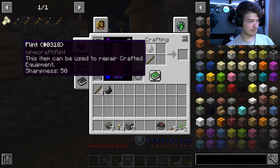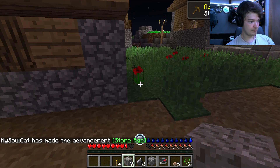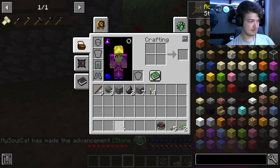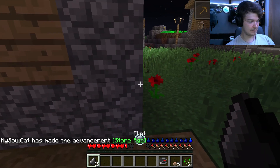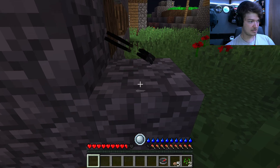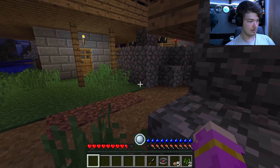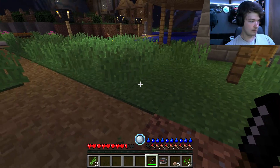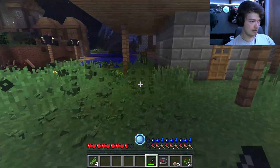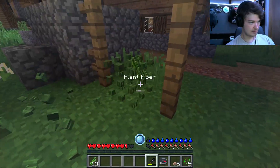I forgot how to make one. So we make cobblestone — I guess we don't need to since we already have cobblestone here. You smash the flint on top of this, then use this stick. We have a flint knife! And we're just gonna need a lot of plant fibers so we can make some string.